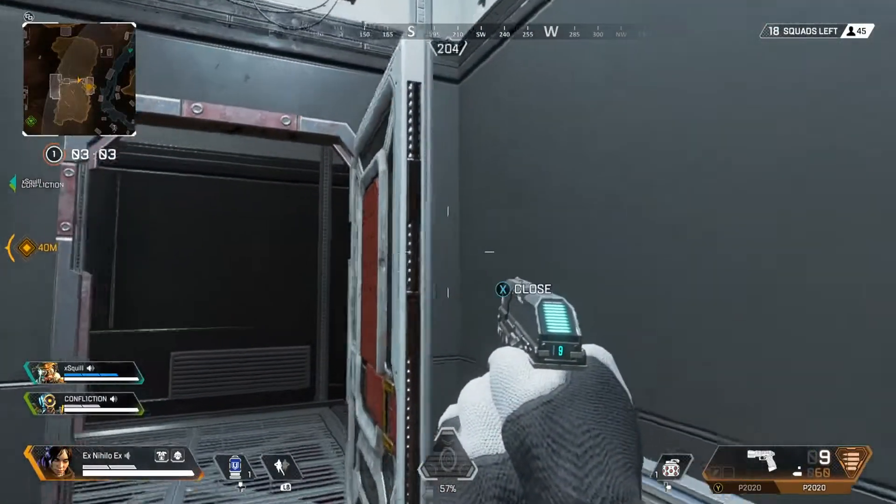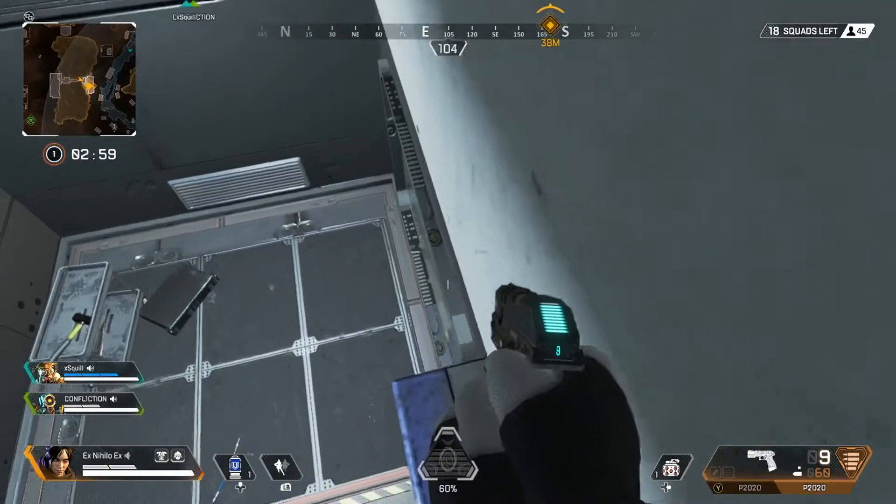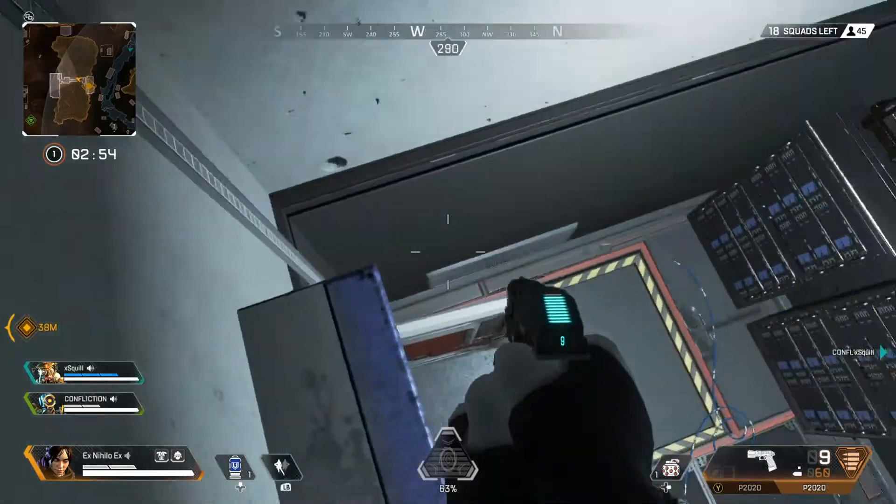I'll show you one more time - you just pretty much have to jump onto there, then a little jump onto the ledge, and it works completely. I want to show you this because if you are in bunker it can get quite busy, and you can use this glitch to hide from people.